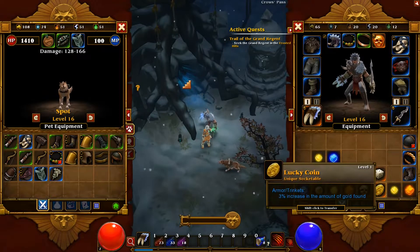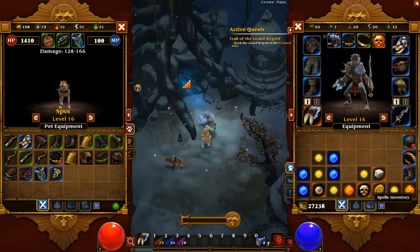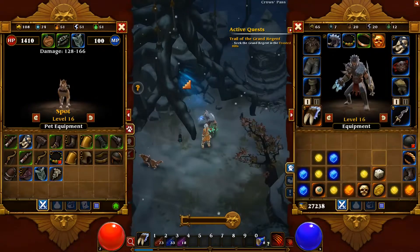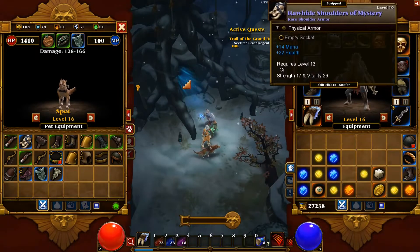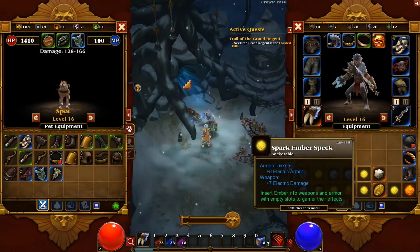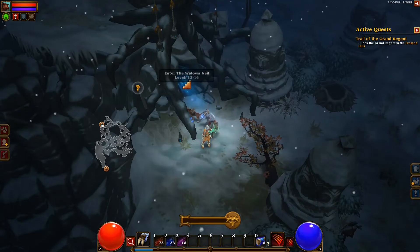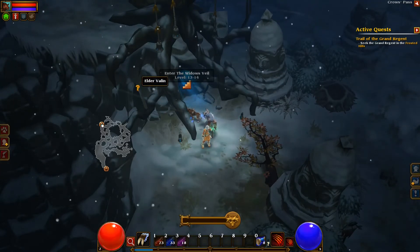5% 5% 5% physical armor. Magic finding and gold — gold is not a problem at all in this game, actually. I think I'll use this one. We'll see how this goes later on, but as of now that's how it is. I think that's it. Now we'll go towards Elder Wallen right there on the map.